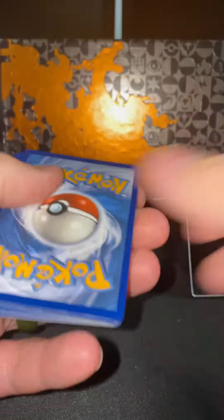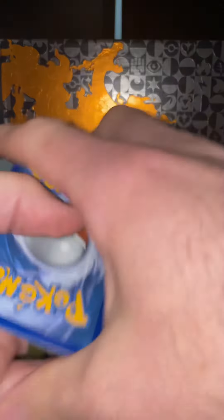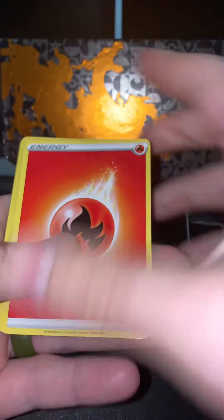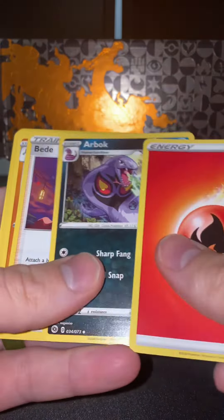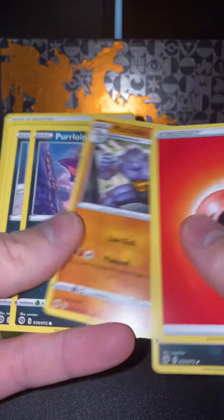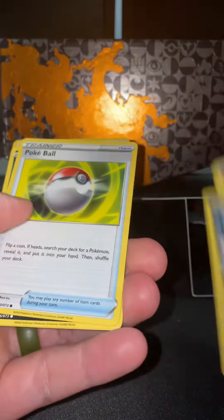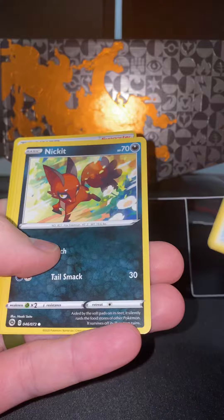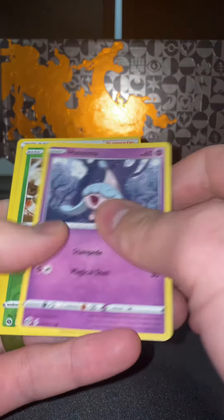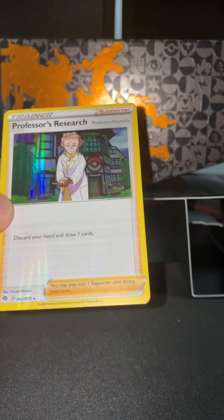Code card. I believe it's 4 — we got energy, an Arbok, Bade, Machoke — that's cool artwork — a Purloin, Scraggy, Pokeball, Nickit, Hetena, Reverse Hollow Weedle, Professor's Research Hollow. Alright.